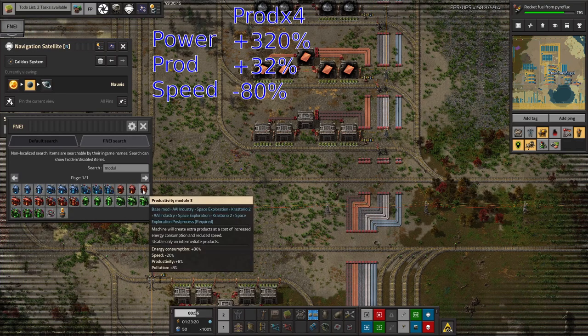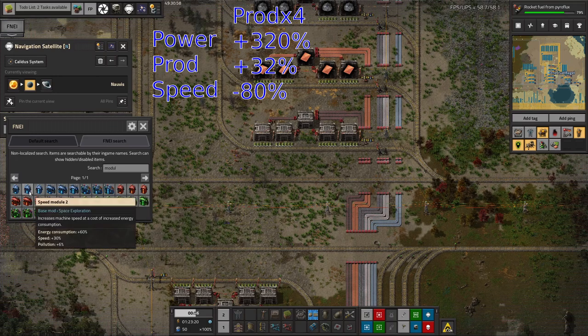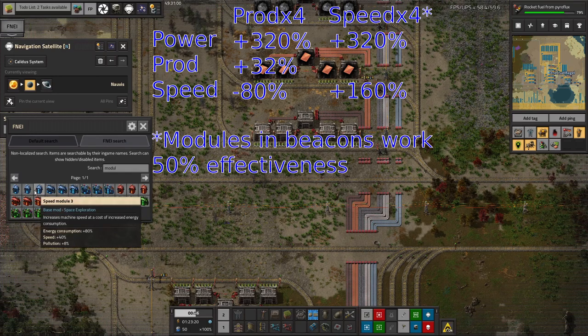If you put in four productivity modules you'll lose 80% of your speed, which is a lot. I think that's the minimum speed you can get down to. But then you can use some speed modules — you need four in beacons since you only get 50% effectiveness from a beacon — and that can bring you back up to running at maybe even normal speed if you use the bigger beacons.